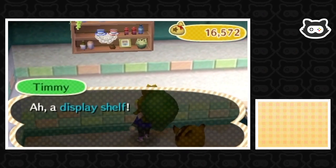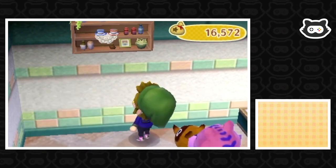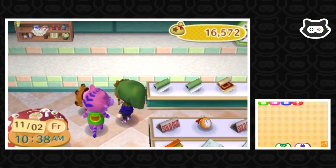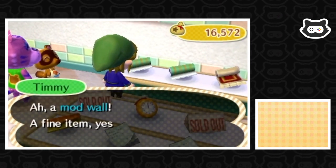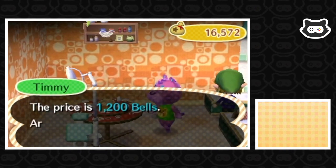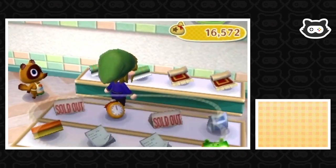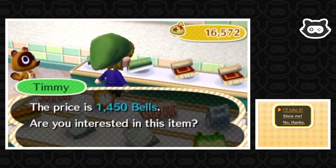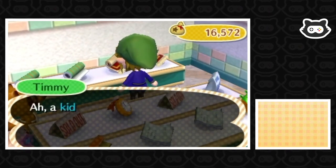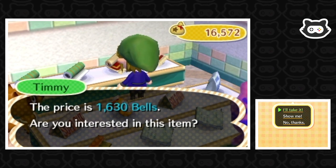Oh, what's that? A display shelf — I thought it was part of the exotic set for a second. I'm not sure if you can adjust the height of things on the wall in New Leaf. What wallpapers have we got? A mod wall — is that the black and white modern wall? No, 1200 bells, no thank you. We need a cheese wall to match our cheese floor. Oh — kitty carpet! This is what we've been waiting for — 1,630 bells, we'll definitely take it.